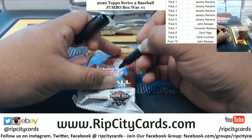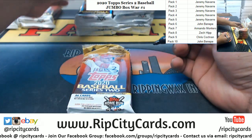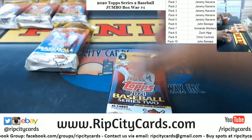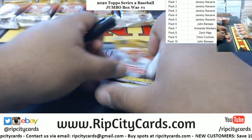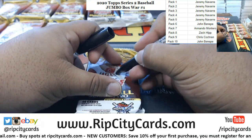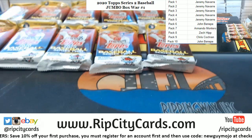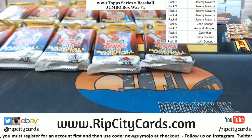Alright, so let's number these packs. That'll be one, two, three, four, five, six, seven, eight, nine, and ten. Alright, I have numbered all the packs. So Jeremy, TCU, Armando, Zek, Chris — TCU has two spots on this. None of these cards need sorting since it all goes to one guy.